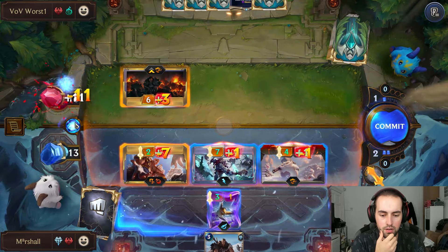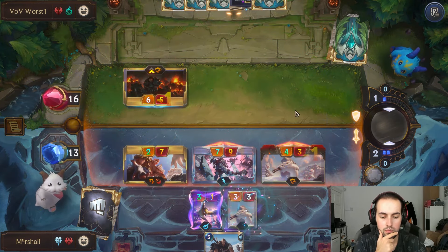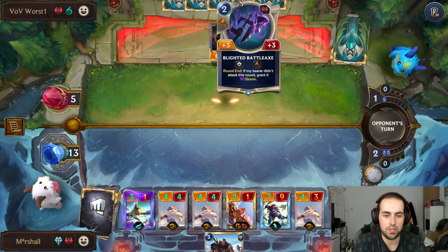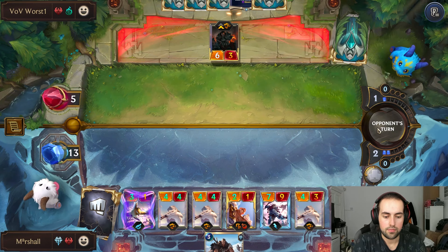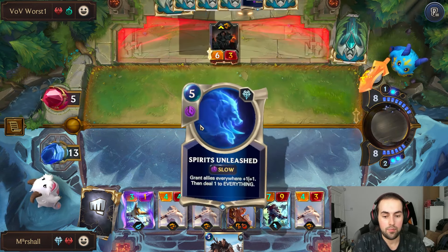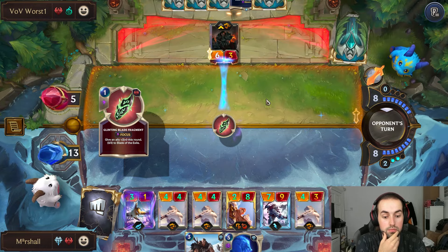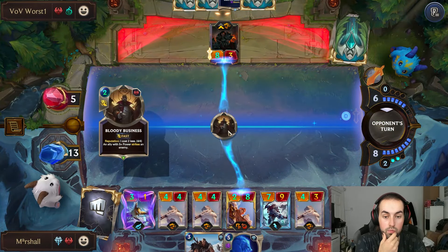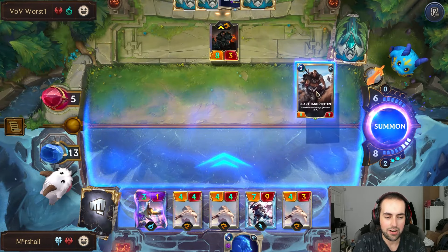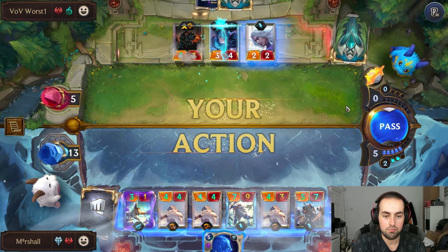So we're just hoping they don't have a stun — if they have a stun, we're probably not in a good place. I've got both of my Transfusions. If we topdeck a Vladimir, that'd be best-case scenario. Spirits Unleashed — not great, because we take more damage. Going for Strike. Understandable that you might be angry about that.